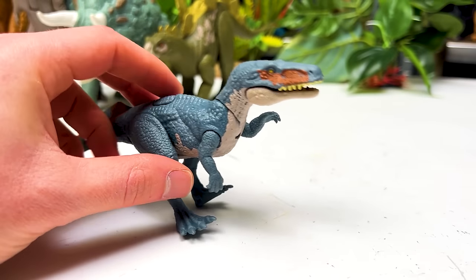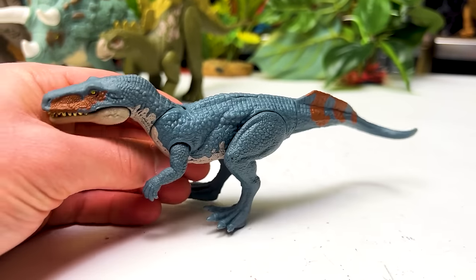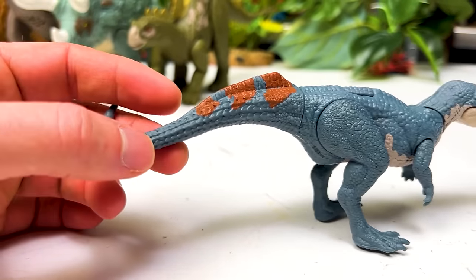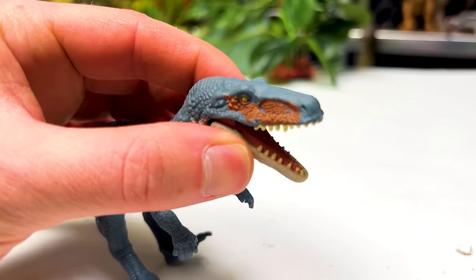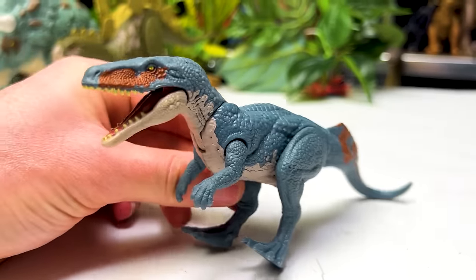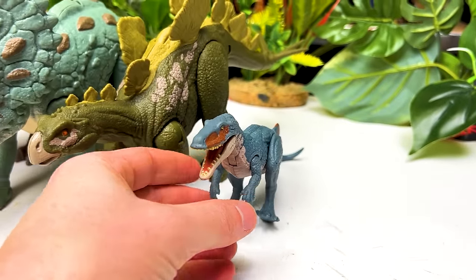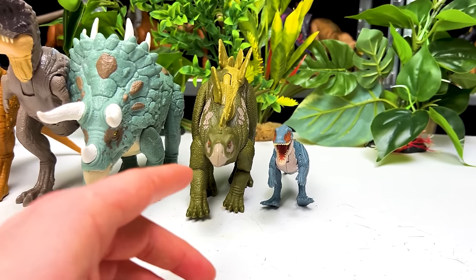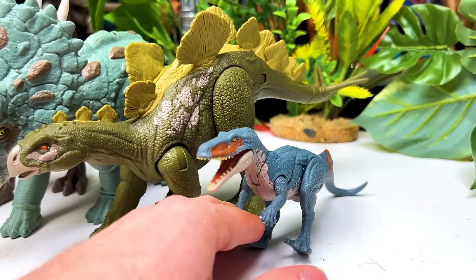Next up in size is the Poposaurus from the Danger Pack toy line. It features gray-blue coloring with orange-brown detailing on its tail and face. You can move the mouth, neck, legs, and arms, but there is no action feature. Placed next to the Hesperosaurus, the Hesperosaurus is way taller both in height and body mass.